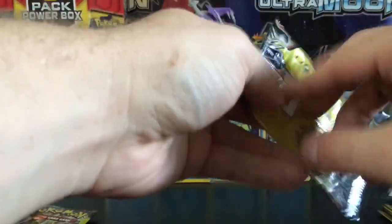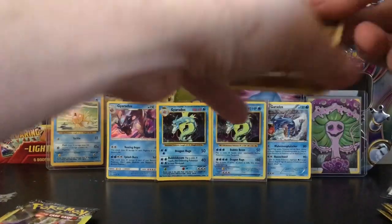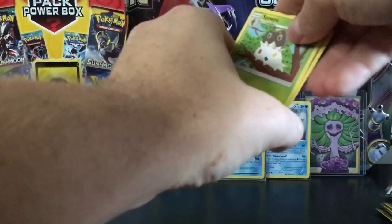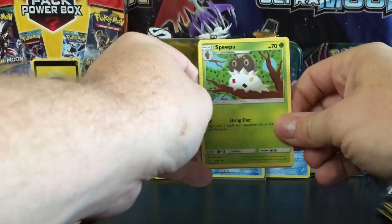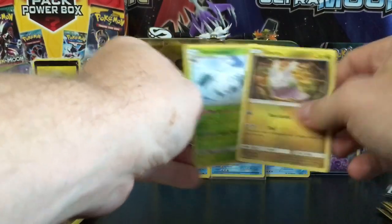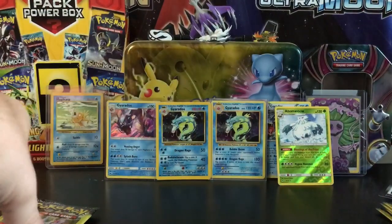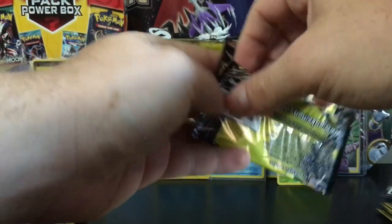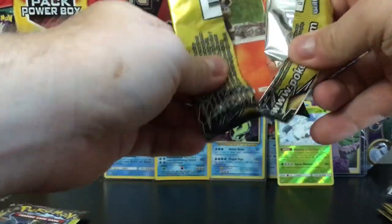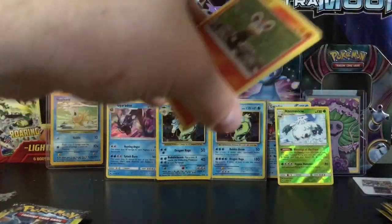Second pack — Forbidden Light is an awesome set, just not quite as much love as I have for Celestial Storm. We have a Spewpa, a Goomy, and an Abomasnow reverse rare, so we got a rare out of that one! Can we get two rares in one pack? If you didn't check out that other video you won't know what I'm referring to — but if you did, you know exactly what I mean.